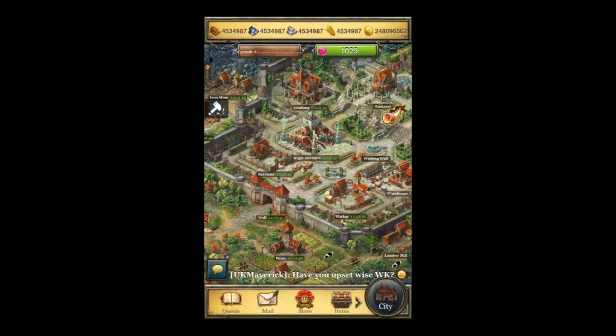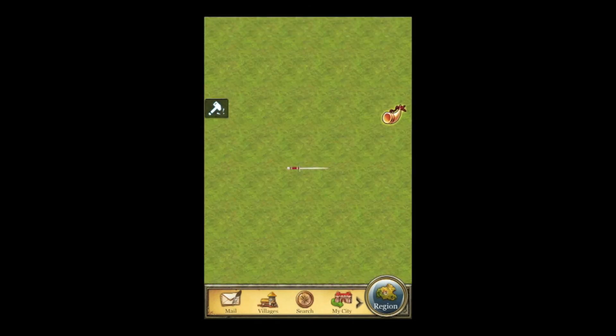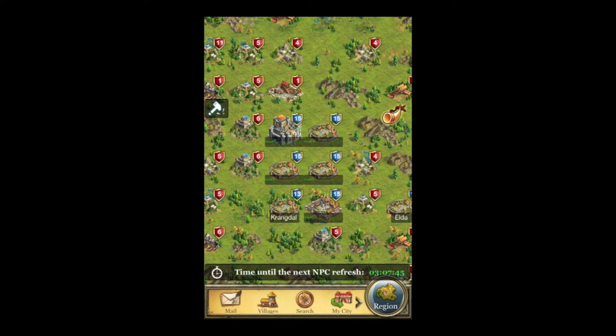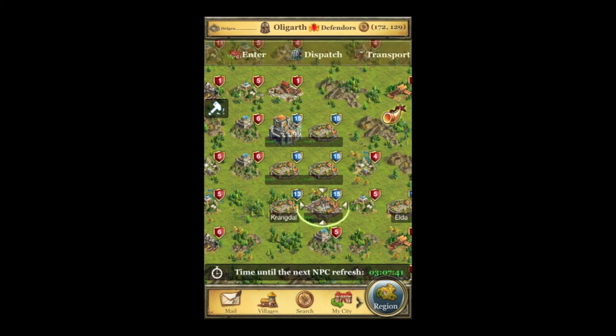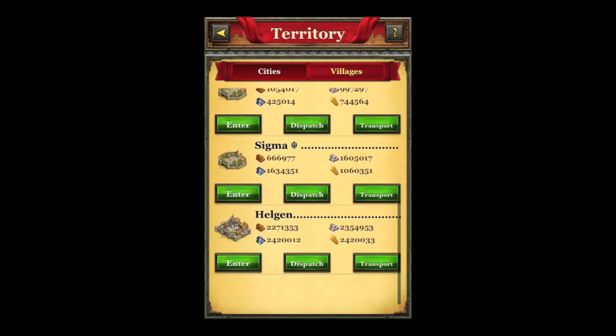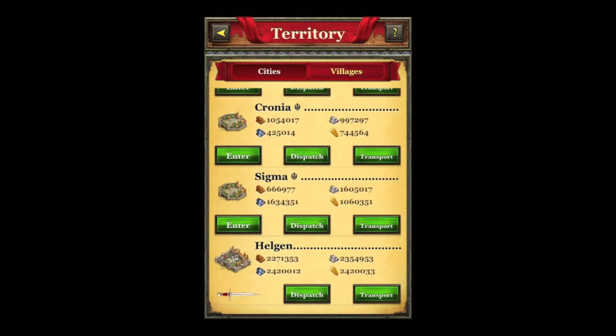Let me show you the Dwarven skin that I have on my main city. As you can see, that's what it looks like when you've activated it. And as you can see here, I have my fifth city right there. That's what your fifth city looks like once you create one. Now let's go over to the fifth city so I can show you the new units that they've added to the game.